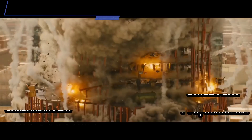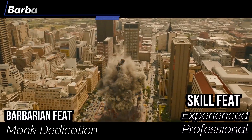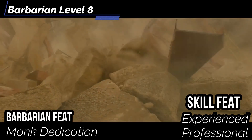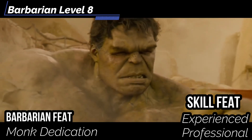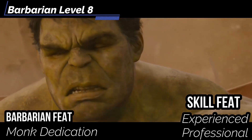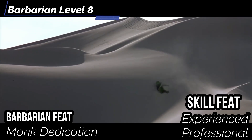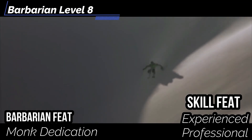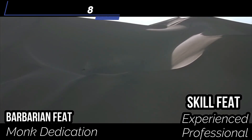At level 8, we need to increase the rate of our punches and gain speed boosts, so we're going to Monk Dedication because we need to improve our hand-to-hand skills. We get Powerful Fists, increasing our normal punches to 1d6 — which doesn't matter because Ape Instinct already does 1d12. For our Skill feat, Experienced Professional lets you use Lore to earn income, and if you roll a critical failure, you get a normal failure instead. You won't be cashing checks and breaking necks with this, but you'll keep fluid on the table and break some necks if you need to.